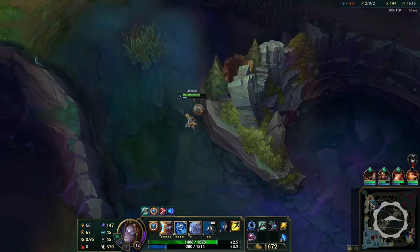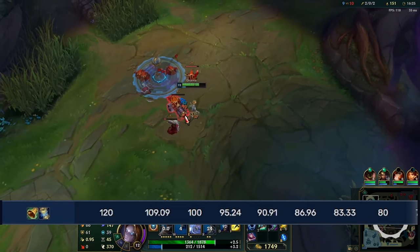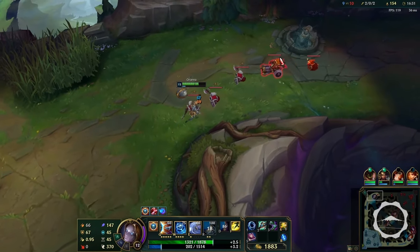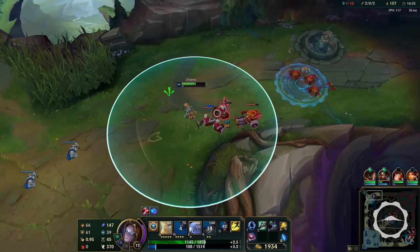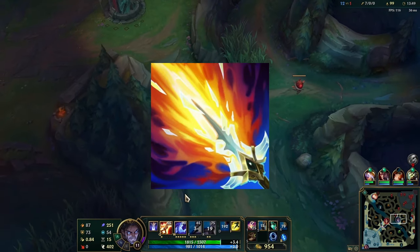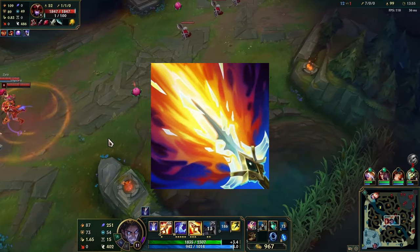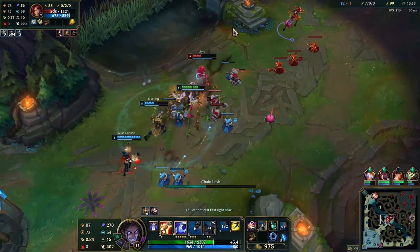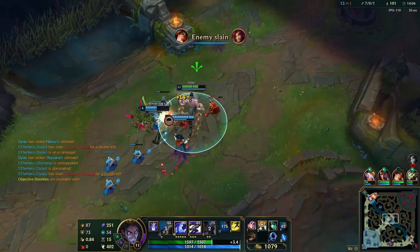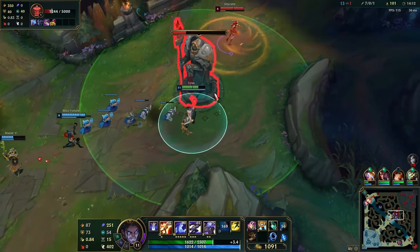Zhonya's has a 120 second base cooldown and with maximum Ingenious Hunter stacks it can go down to 80, which is a very big window where the enemy team doesn't know whether you have it up or not. AP assassin items are weird to gauge, so I'll talk about the cases where they will benefit. Lich Bane uptime is very important because that's an extra 45% AP ratio on a 1.5 second cooldown which is being reduced. I talked about previously how 1.5 seconds versus 1 second is a little awkward to play around — and similar to Triforce, the math behind weaving in autos to get it procced more often is a bit tricky to think about and requires a lot of practice.